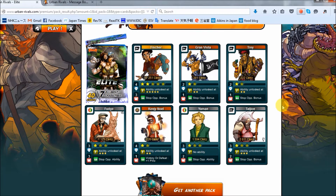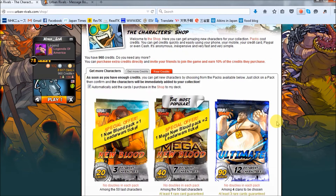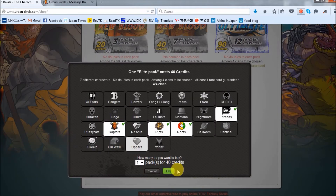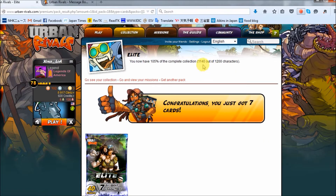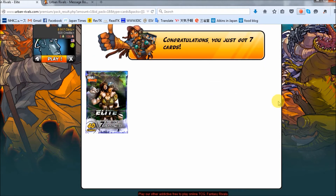We got Fisher - not bad at all. The rest of the cards: Yaman is over 1k and Taljean's not too bad either. Starting with a Fisher as the rare - no problem there, definitely a great card. I'm never upset to get more Fisher, he's an excellent DR.